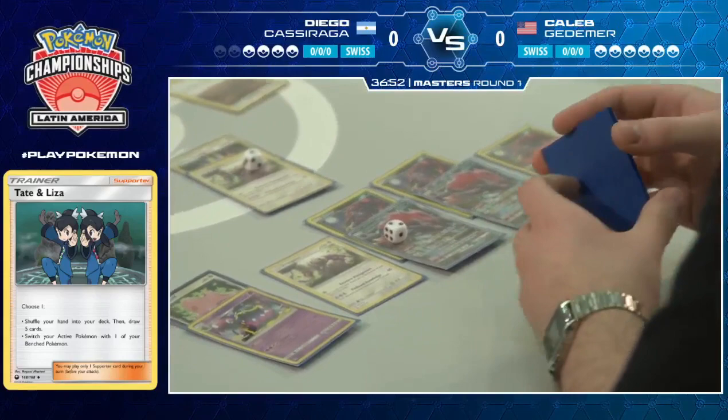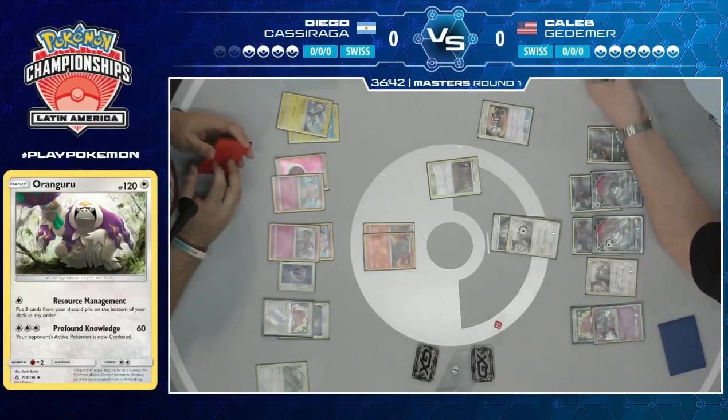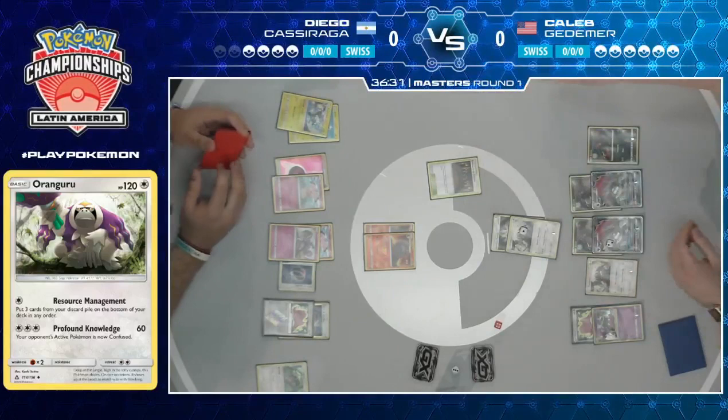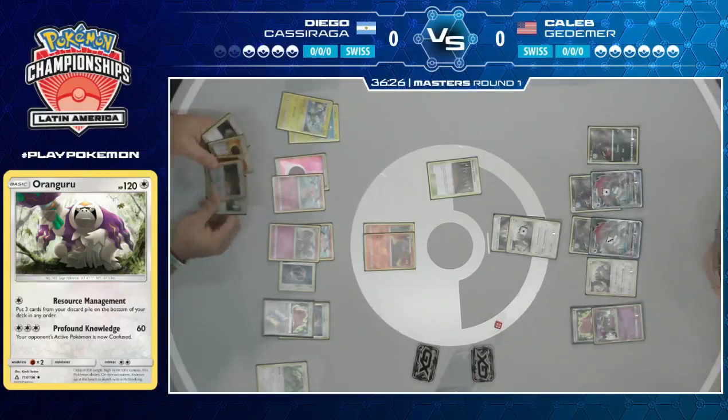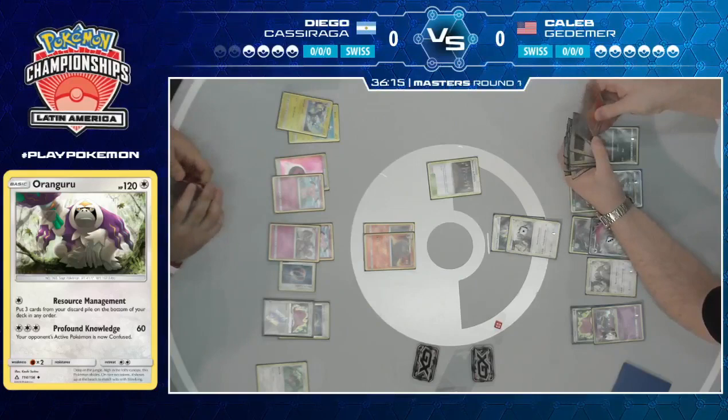He's going for resource management, getting back a Guzma. Diego's already used Tate and Liza, has one Switch left. After that, can he win? The amount of energy resources and switching resources Diego plays is quite low. Maybe this is Caleb's game plan already — just use resource management to keep getting back these core cards until Diego physically can't do anything anymore. That's essentially how Caleb chose to build his deck, reminiscent of the deck that Jimmy Pendarvis won Portland Regionals with in Expanded, where it's 'I'm not really going to take prizes, I'm just going to take over the game.'